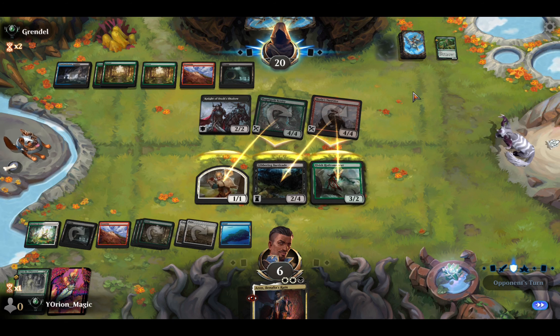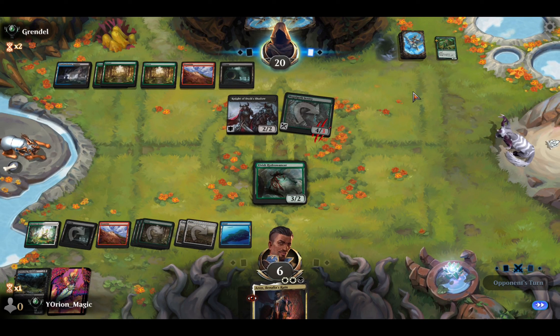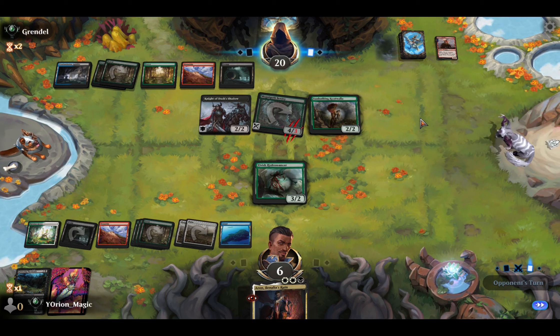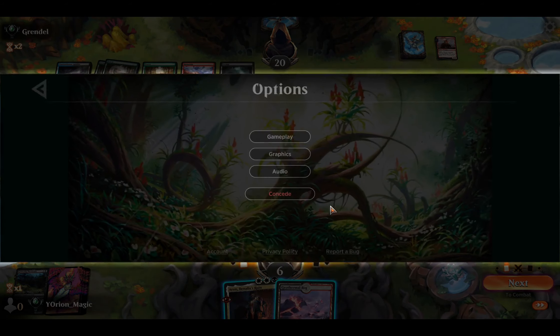We can definitely stabilize from here, we just need some lucky top decks and to play things right. Make sure something survives — block the Outrider and Chump Block the Sentry. Maybe we should have Chump Blocked the Outrider and Double Blocked the Magnoroth in case they have Boraturk Bone Rattle. I play a Root Walla and a Bog. I don't think you can win this one. GGs.